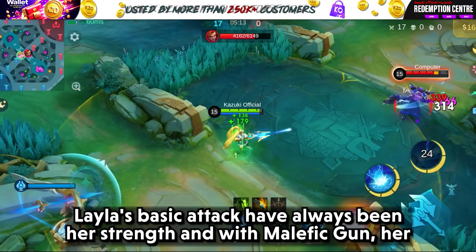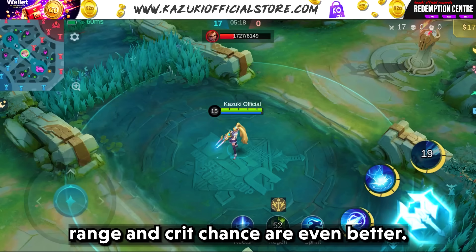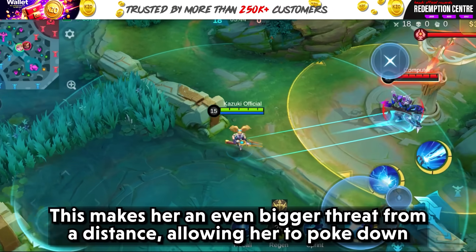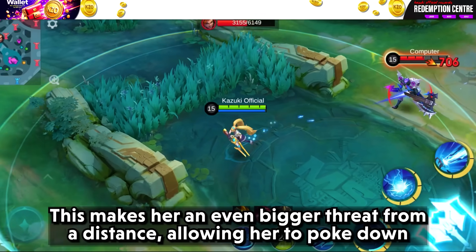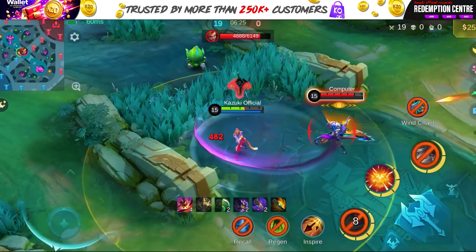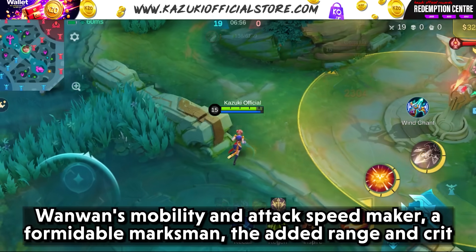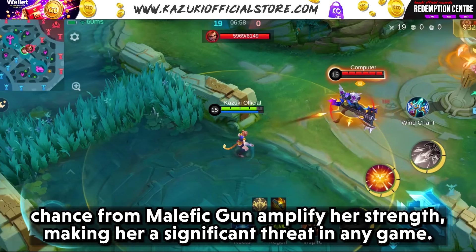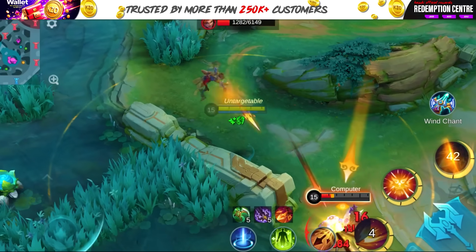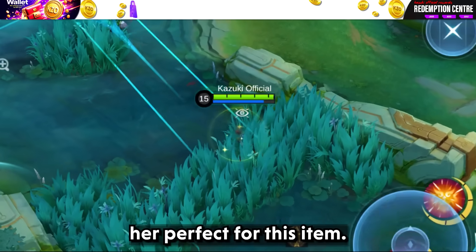Next up is Leila. Leila's basic attacks have always been her strength, and with Malefic Gun her range and crit chance are even better. This makes her an even bigger threat from a distance, allowing her to poke down enemies safely while dealing massive damage. Let's not forget about Wanwan. Wanwan's mobility and attack speed make her a formidable marksman, and the added range and crit chance from Malefic Gun amplify her strengths, making her a significant threat in any game. Her ability to dart around and deal consistent damage makes her perfect for this item.